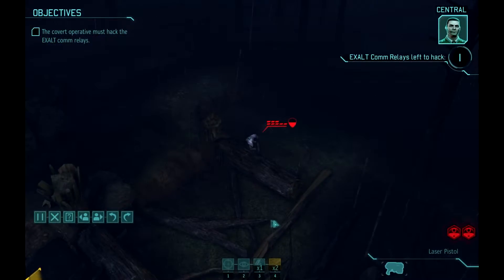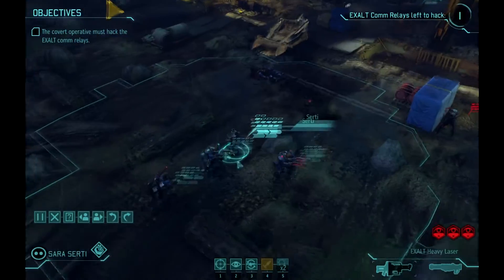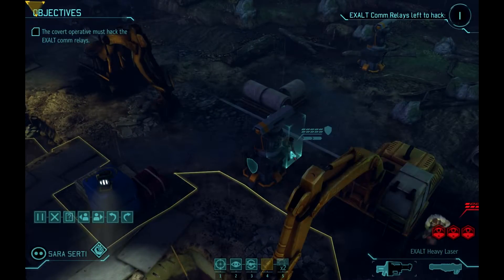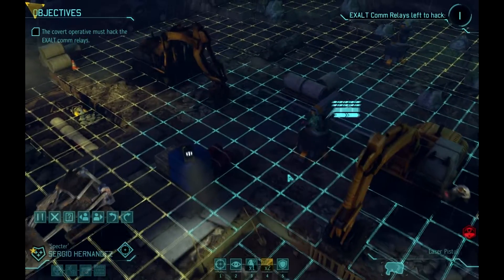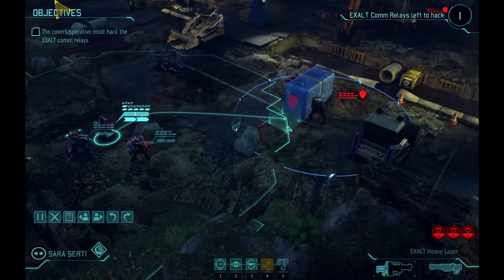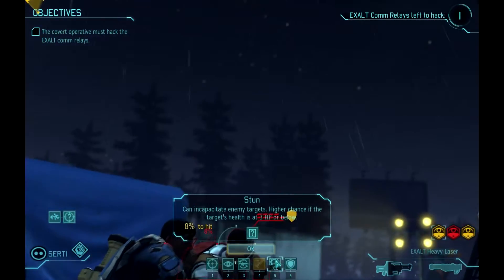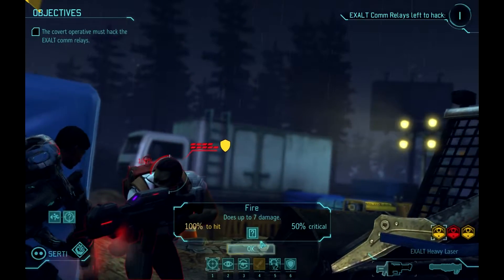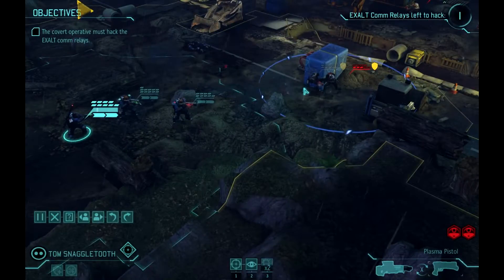Commander, we're detecting new contacts moving towards Strike One's current position. That's not very good. Heading to that location — let's see if we can stun him. 8%. Weapons empty, can't engage. Yeah, at least that time you hit him.